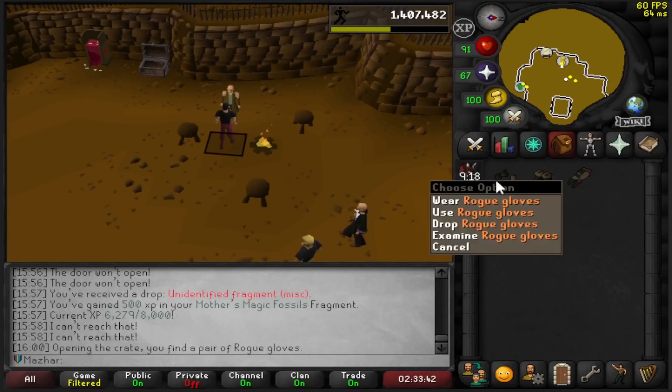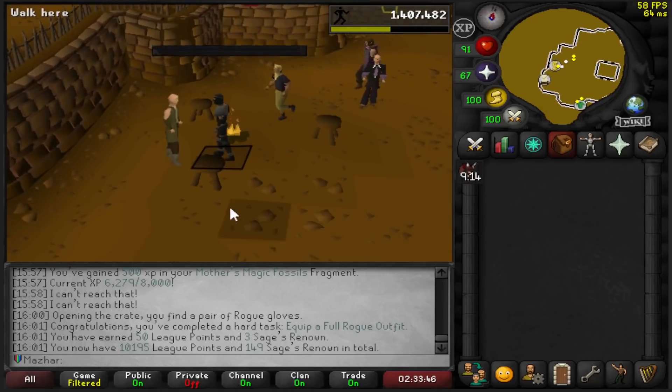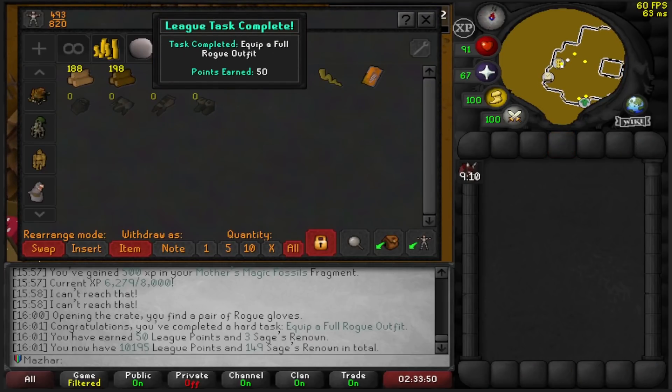Rogues Outfit complete — that honestly did not take that much time. Let me go ahead and equip this, and that should be 50 points. And now I can go leave some stuff for double loot — well, quadruple loot.